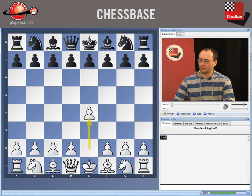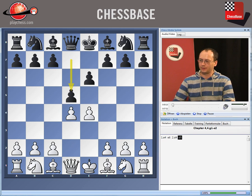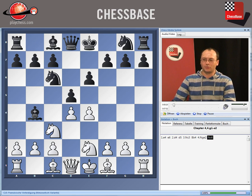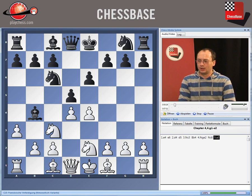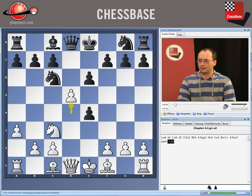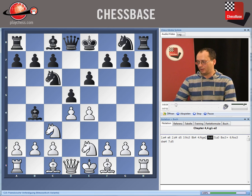Some French books and French sources offer that after e4, e6, d4, d5, Nc3, Bb4, Ne2, black attacks the center immediately with the move Nc6. That's a viable option for black. Against this I'm going to suggest the move a3, immediately harassing this bishop. And if black now takes on c3, Nxc3 and takes on e4, we are back into the line that we have just seen in the first chapter. But they usually retreat the bishop to a5 after a3.